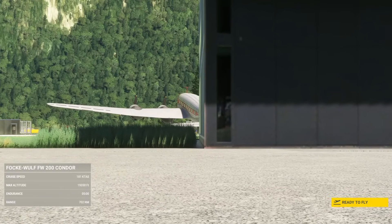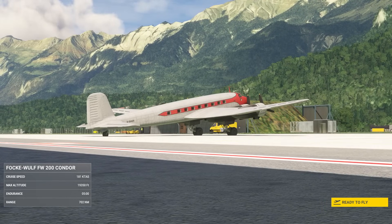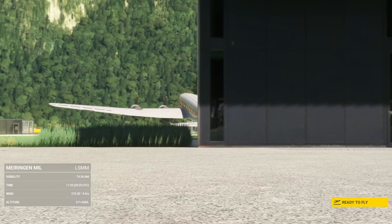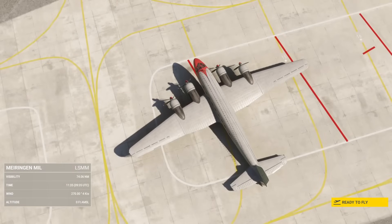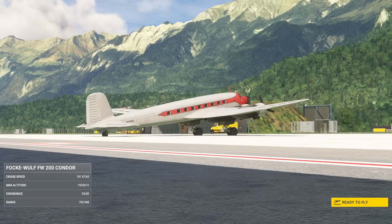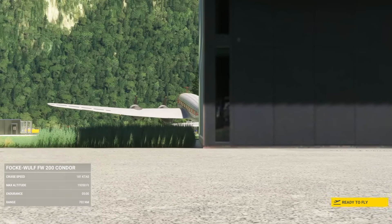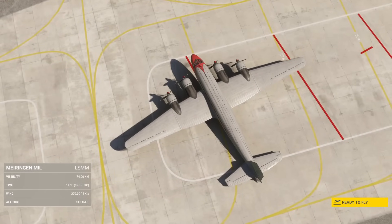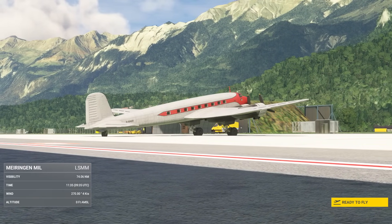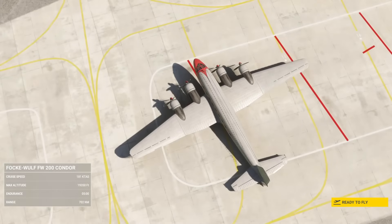In terms of specifications, she could carry 30 troops in that configuration. She had four Bramo 323R nine-cylinder radials producing a thousand horsepower apiece. Max speed of 210 knots, cruising at 181 knots, range of 1,900 nautical miles (3,600 kilometers), 14-hour endurance - perfect for maritime service. She could fly to a service ceiling of 6,000 meters with oxygen, but as a civilian airliner she was designed to fly at about 9,000 feet, just below oxygen necessity.